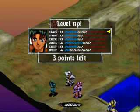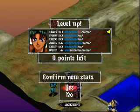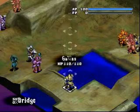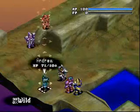Alright, might as well get his base up to 20. Thirteen, plus the enhancements, make 20! You need every stat at 20 for Bastion to learn his ultimate attack, which is Soaring Dance!